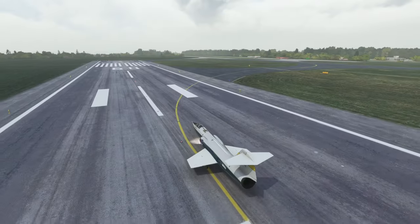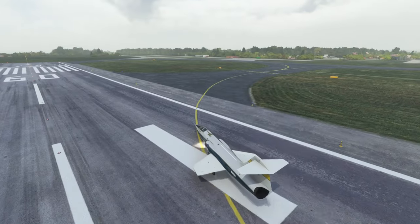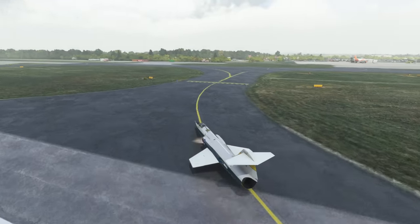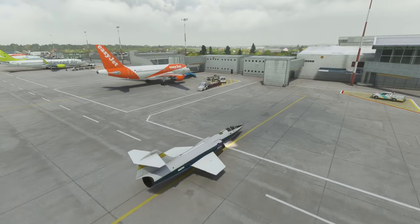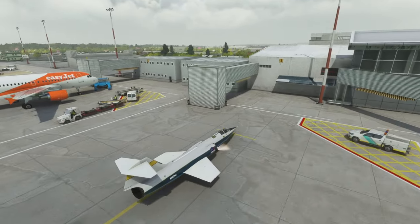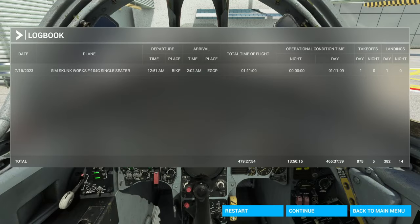There we are on the ground — not too hard hopefully. The F-104 is a strange plane. I find a slot, park among the easyJets, and shut it down. The logbook shows one hour and 11 minutes to Liverpool. Next up I fly to Rome Fiumicino, LIRF.